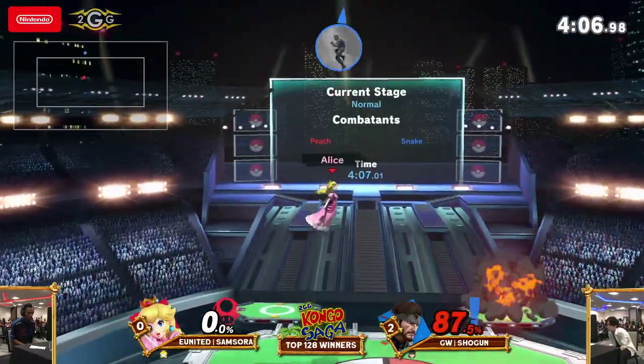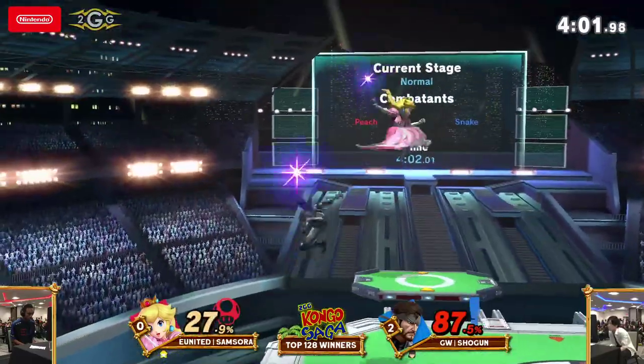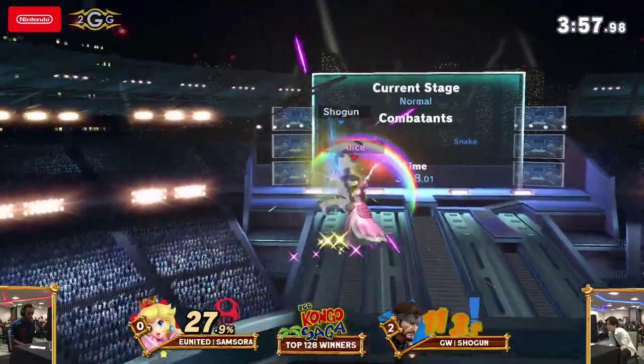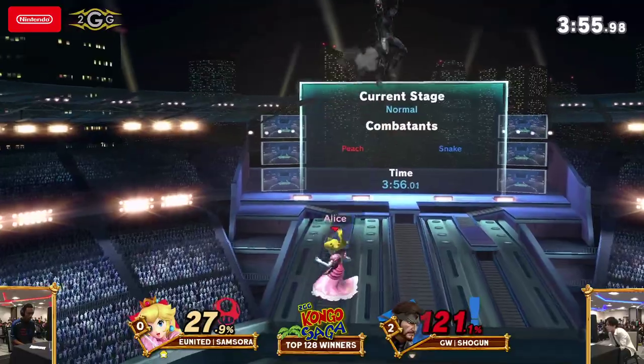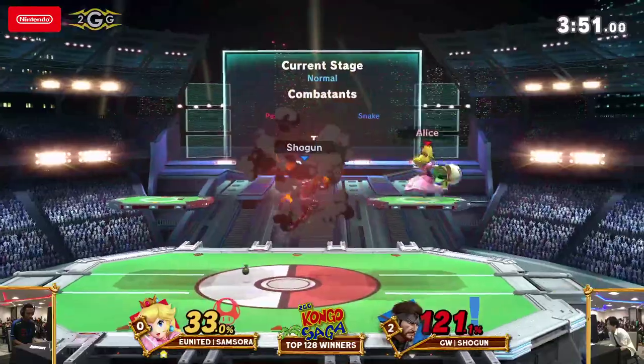Going for the high recovery hit again — that's usually the trademark of a Snake main. Last hit of Nair into down tilt at 27%. Up air from Samsora looking to close the stock. The armor comes through, and you have to consistently break it with one hit — it cannot be a multi-hit. It was a Stitch but he decides not to hold onto it.